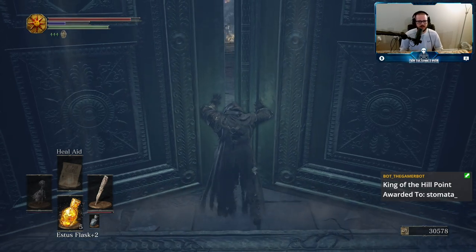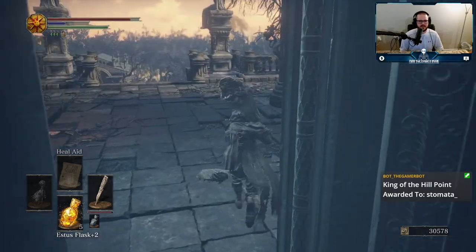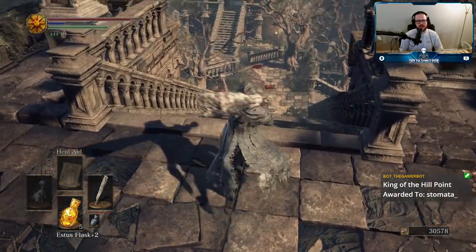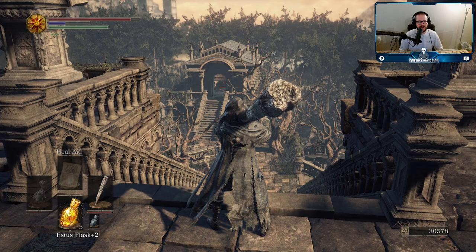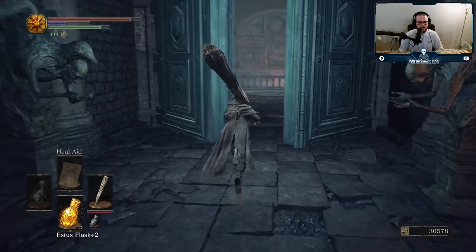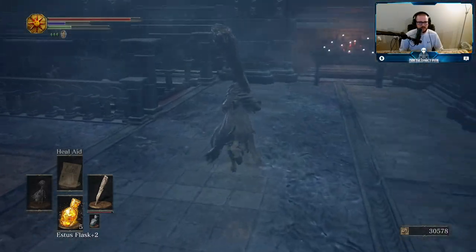I think this is the first big door I came across. Yeah, this is where I thought it was. So down there is the weird snake-ish lady with the two knives. And then that's the ladder in that building over there — there's a ladder that leads up from the maggot moat, basically. So I can get back up here pretty easily.